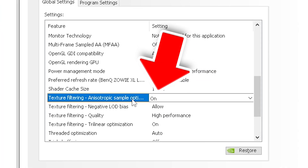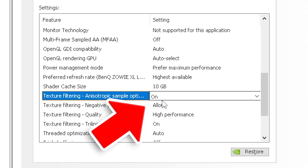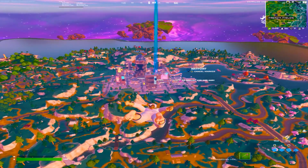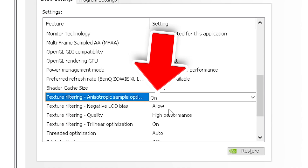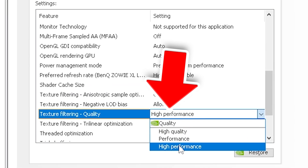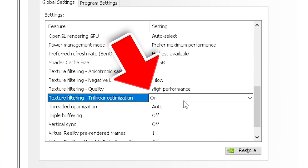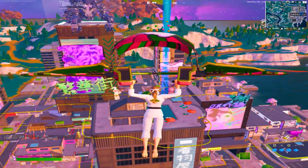For texture filtering, anisotropic sample optimization, put it on On — this helps your game preload textures before you actually load in, and preloaded textures will help you out a lot in terms of performance and more stable FPS. Texture filtering negative LOD bias, put it under Allow. Texture filtering quality, set it to Highest Performance since we're trying to hit maximum FPS. Texture filtering trilinear optimization, leave it on On to enable trilinear textures, which will help your games load faster as well.